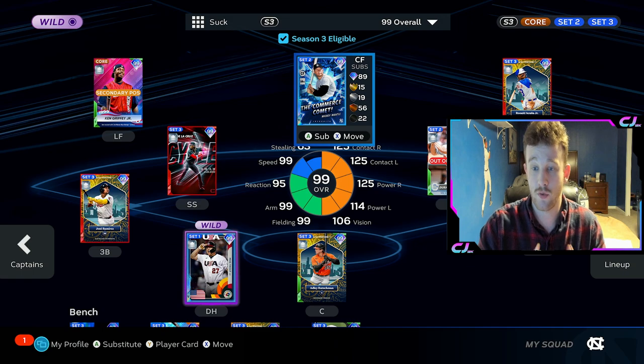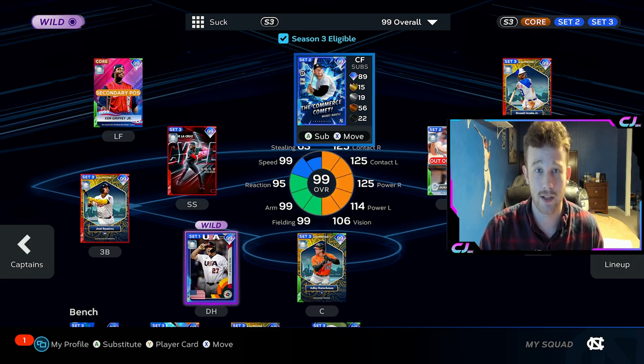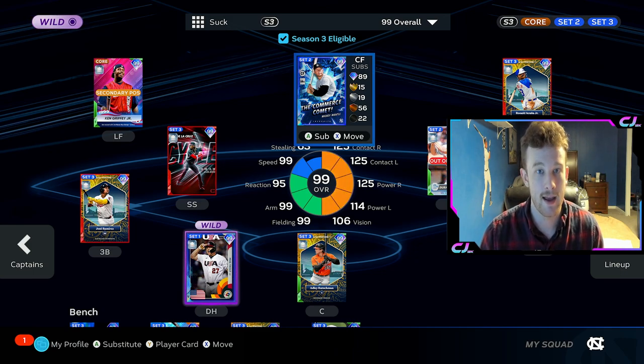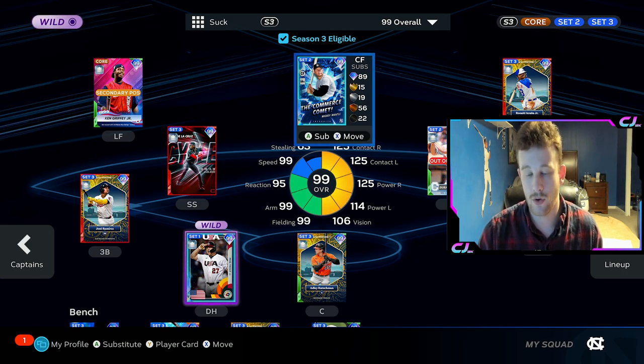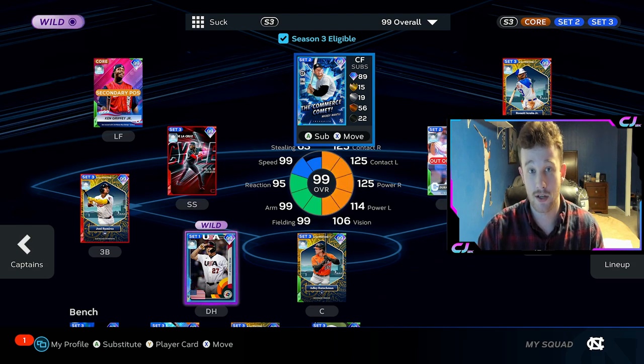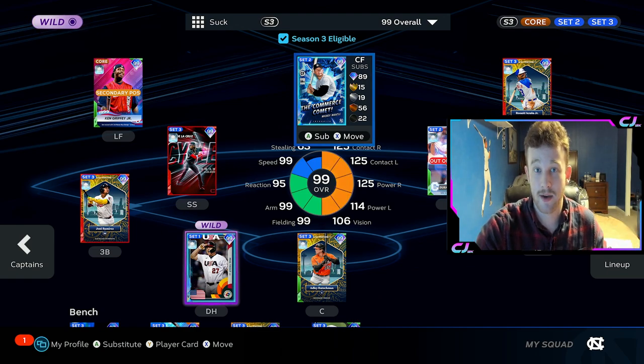But yeah guys, I just wanted to talk about captains. I think they are so valuable and really overlooked. If you're already fielding a top-end team or if you want to ball on a budget and you don't really want to go out of your way and get Ellie and Mickey, just buying the Ripken and making lower-tier cards as good as those other ones has a lot of value. So yeah guys, just wanted to talk about this. Until next time, peace.